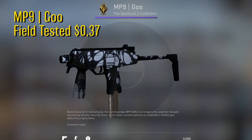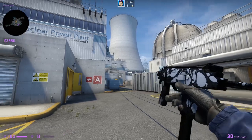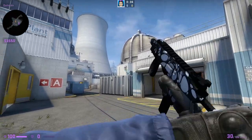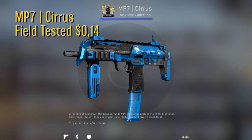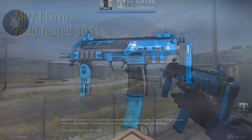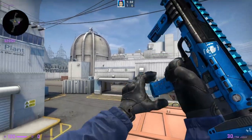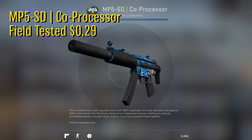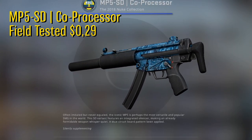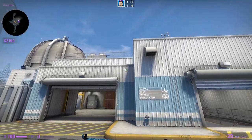Sadly for the MP9 there is no blue skin within our price range. That's why I decided to go for the Goo in field tested condition for 37 cents. The grey and black bluish color scheme is the closest we could get to a blue colored MP9 — it still looks pretty cool. For the MP7 we have the field tested Nemesis for only 14 cents. A pretty neat looking MP7 skin. I really like the blue metallic finish of the skin and it even has a little skull on the side — all in all a good looking skin. And if you prefer the MP5 over the MP7, we have the Co-Processor in field tested condition for 29 cents. This skin is from the newest Nuke collection and has this really cool circuit board pattern. It really doesn't look worn at all even though it's in field tested condition — a cheap good looking MP5.